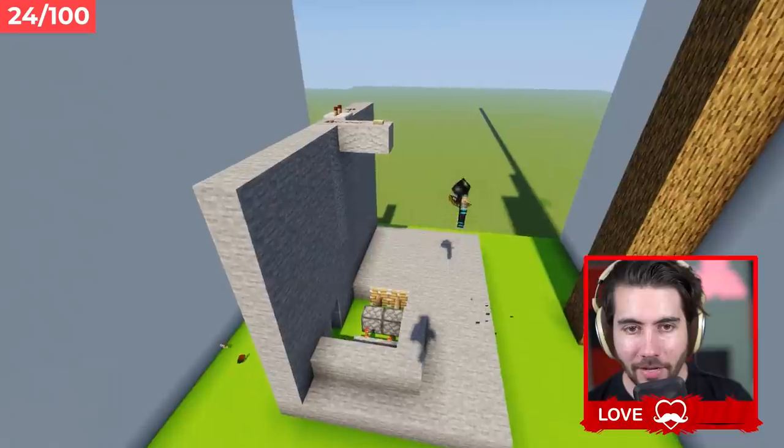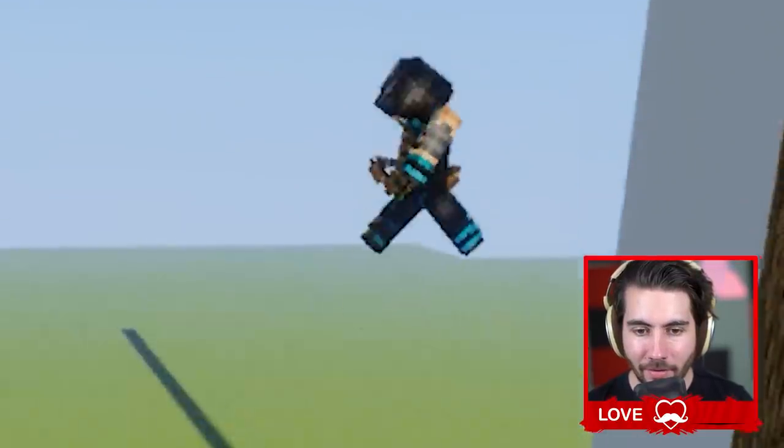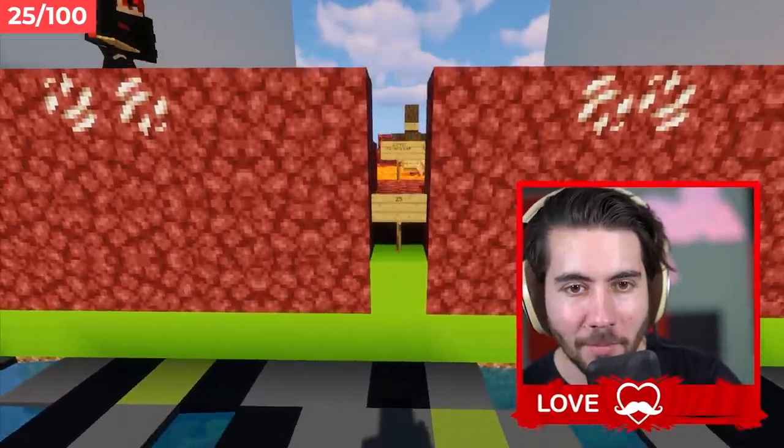Level 24 - are we ready? He's going to hit the button to open up the trap door as he falls, to open up a secret cave. Not even close on the jump. But here is number 25.